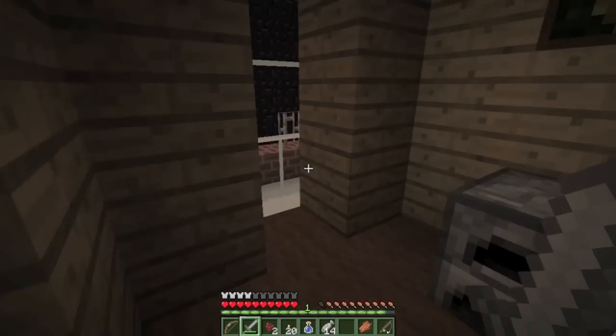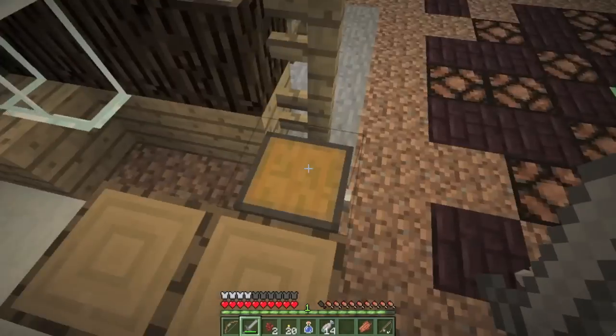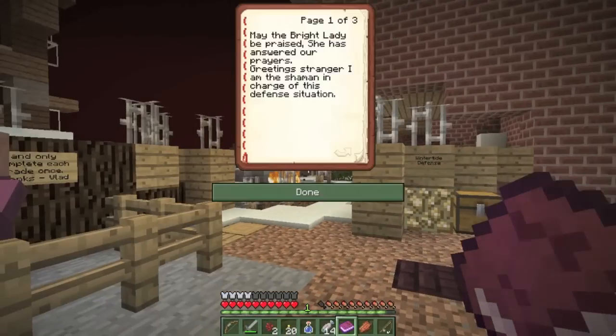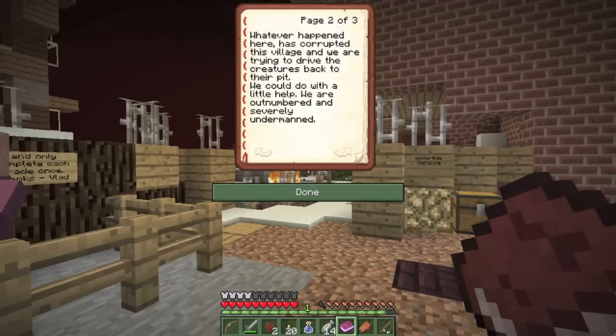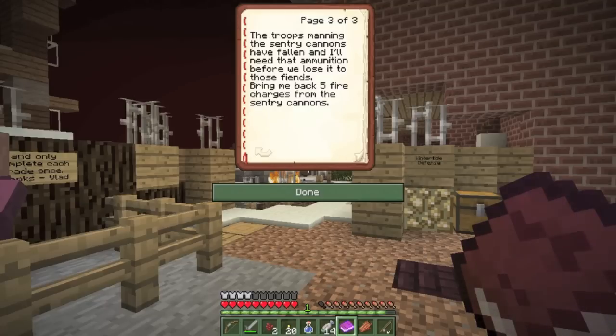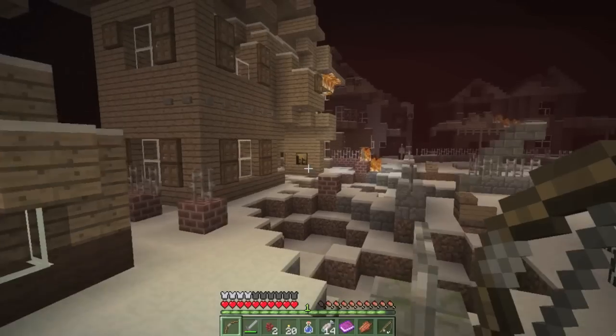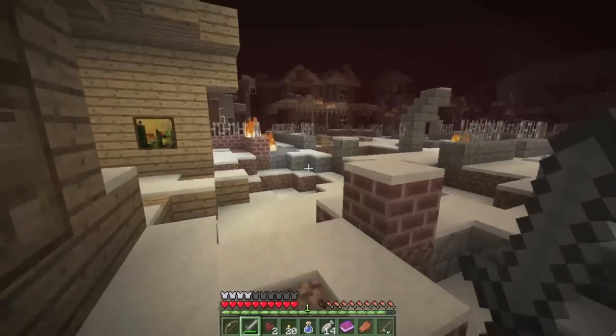What's in here - isn't there a book? Let's give him a wooden sword - fetch quest, mission by the Shaman, quest 1. 'May the Bright Lady be praised, she has answered our prayers. Greetings stranger, I am the Shaman in charge of the defense situation. Whatever happened here has corrupted this village. We are outnumbered and severely undermanned. The sentry cannons have fallen and I need you to bring back 5 fire charges from the sentry cannons.' Let's go do that.